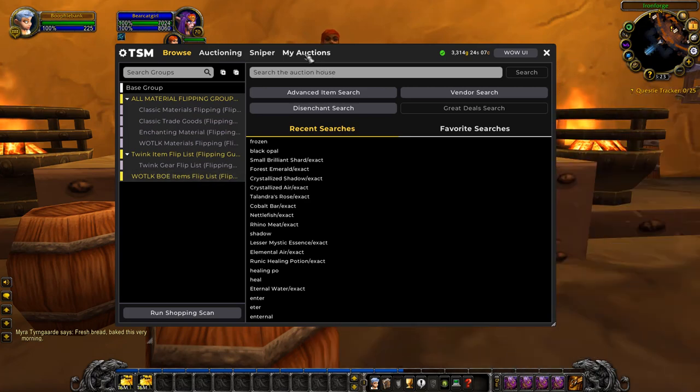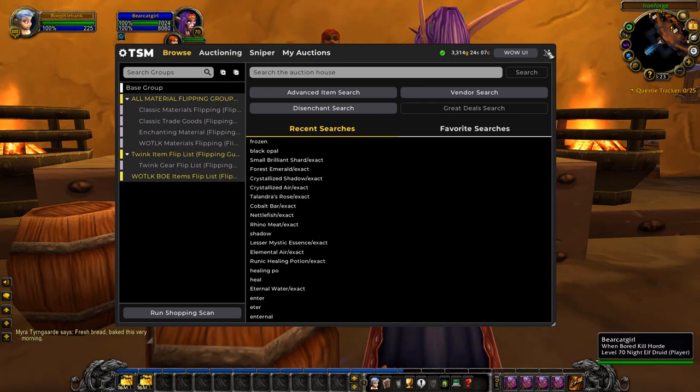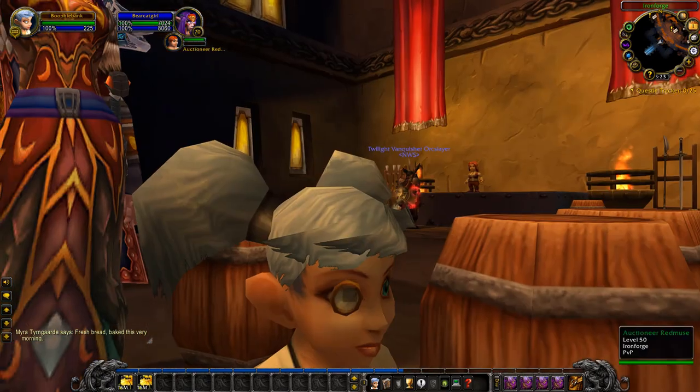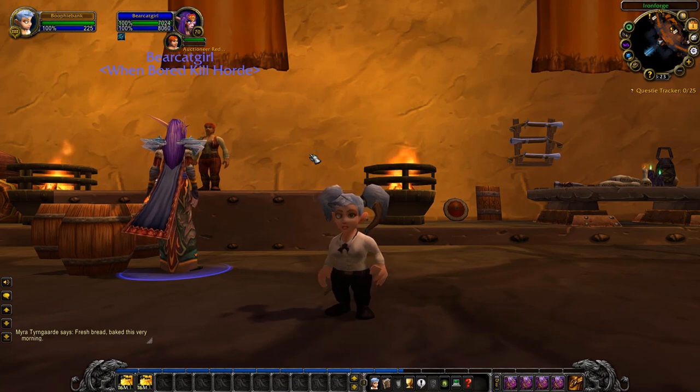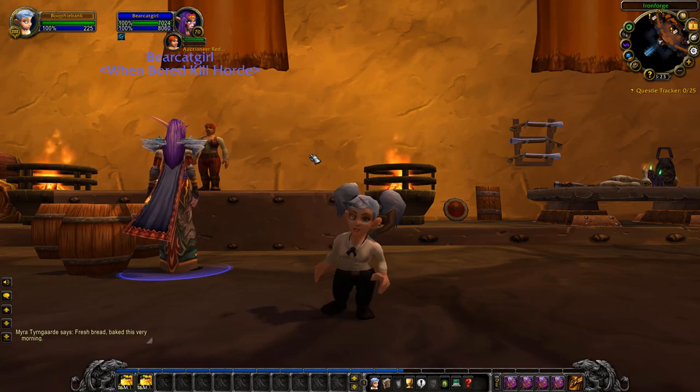What I do is use the region market value to determine if something is a good deal or not. Then when I go to resell it, there are three options.